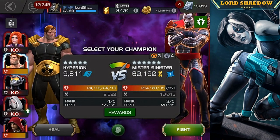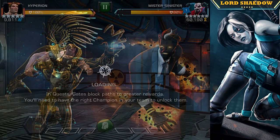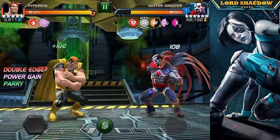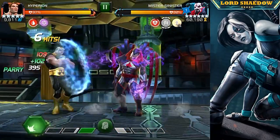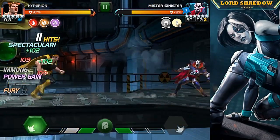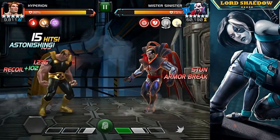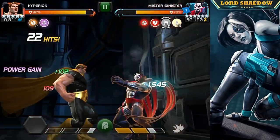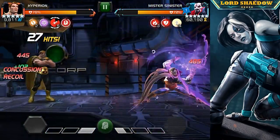Now I'm going in with Hyperion. My plan was to spam Special 1 — I have Despair mastery maxed out, so the more Incinerates I put on Sinister the less he's going to heal. I fired off a Special 2, got a stun which was great, then fired off the Special 1 and got some nice Incinerates.